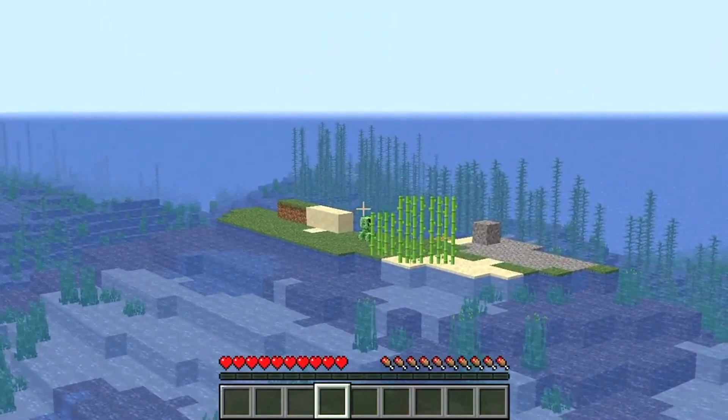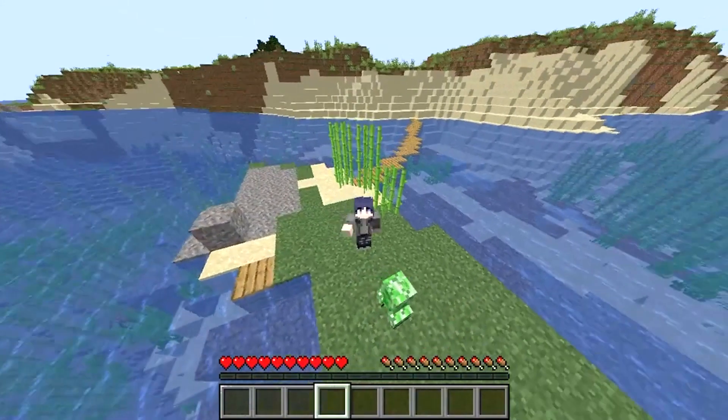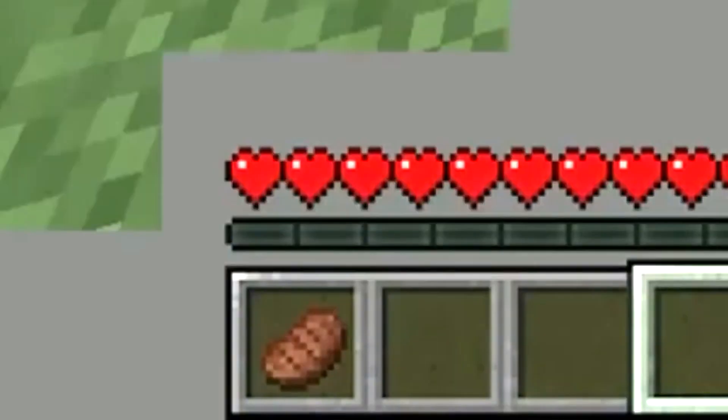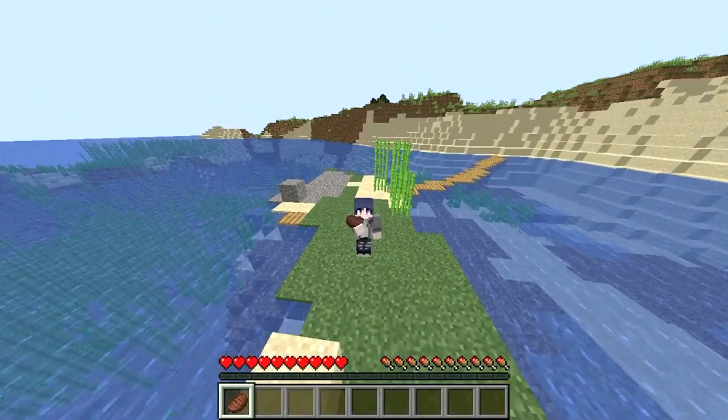There's a creeper over there on that island! Just gotta swim over there real quick. Okay guys, bear with me — now that you've got your creeper, you just gotta hug it. Like so. DING DING DING! Using this ultra rare and hard to get steak, you can kill just about anything.